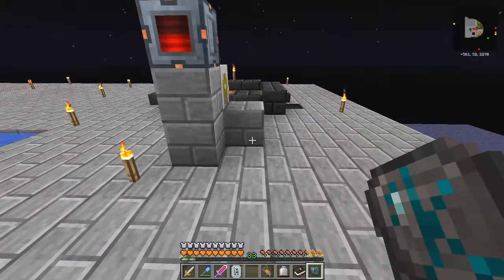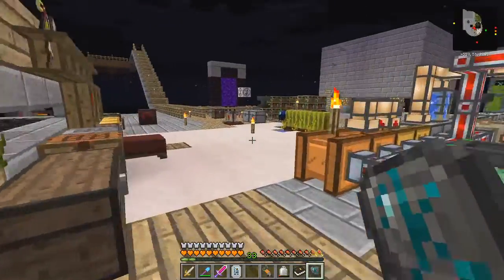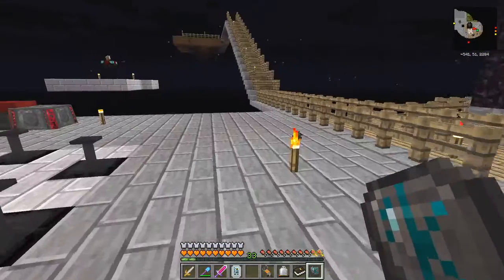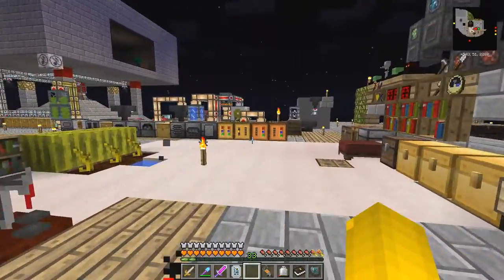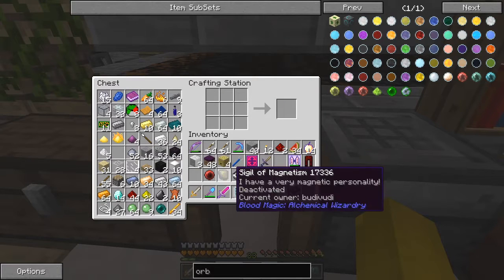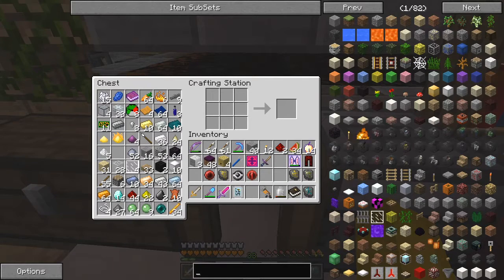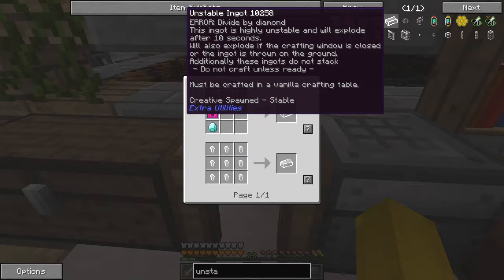What I've been doing has been working up to something else. I wanted to get the activation crystal, which is one of the things we need for the builder's wand. The recipe - I think it's a diamond, a block of iron, and the activation crystal should give me an unstable ingot. Here we have an unstable ingot.